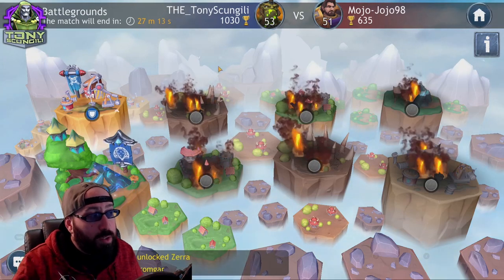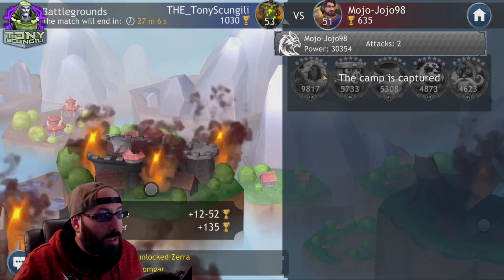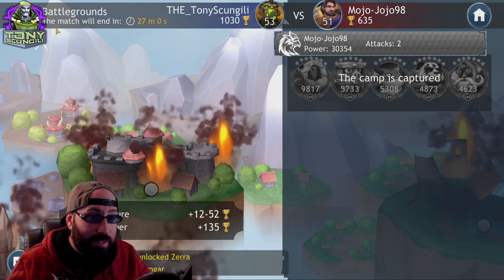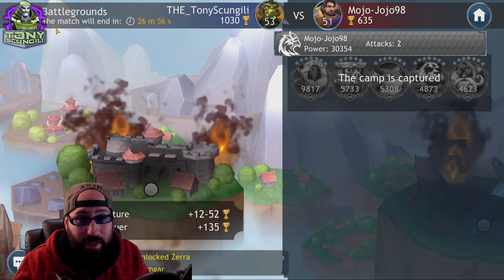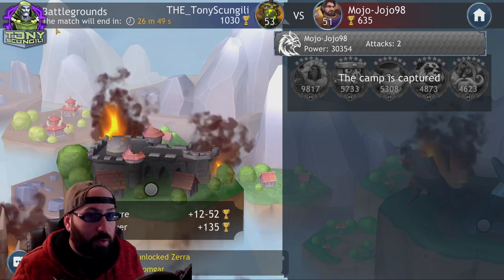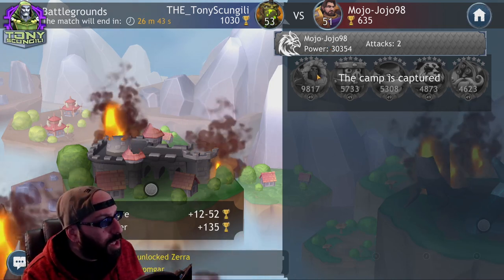Whatever five-character team you place on defense, that's their defense setup — it doesn't change. When you move into the attack phase, you can choose any character. Your defense teams and offense teams are completely separate; you don't lose a character by placing it on defense. You get to use your full roster on both sides.